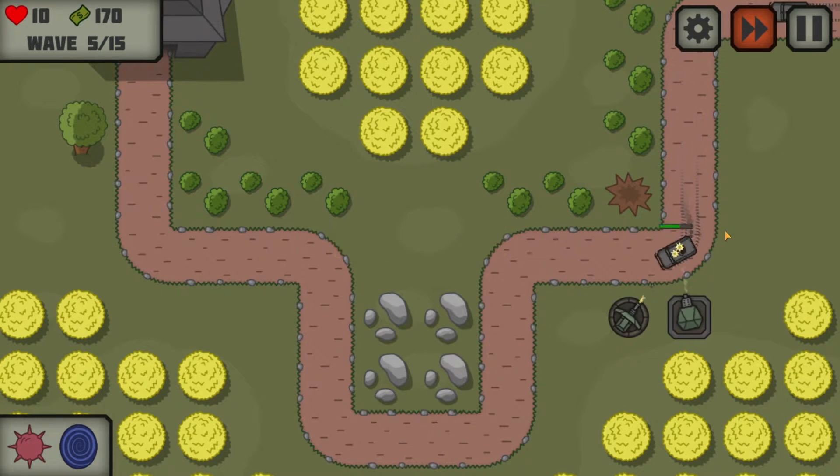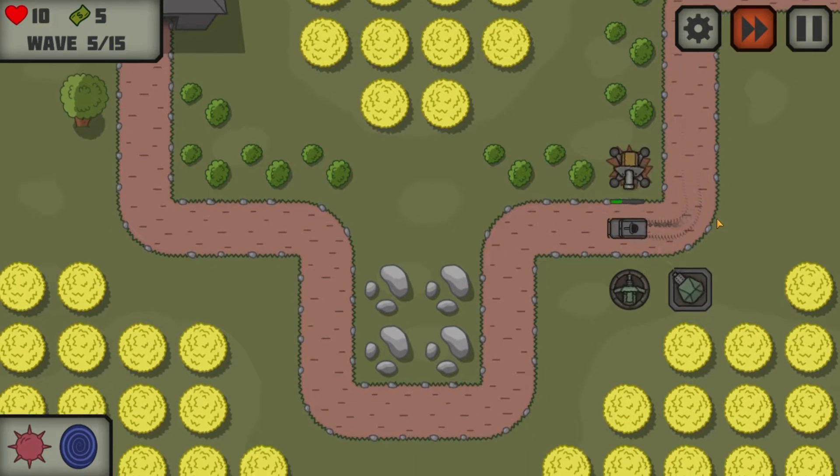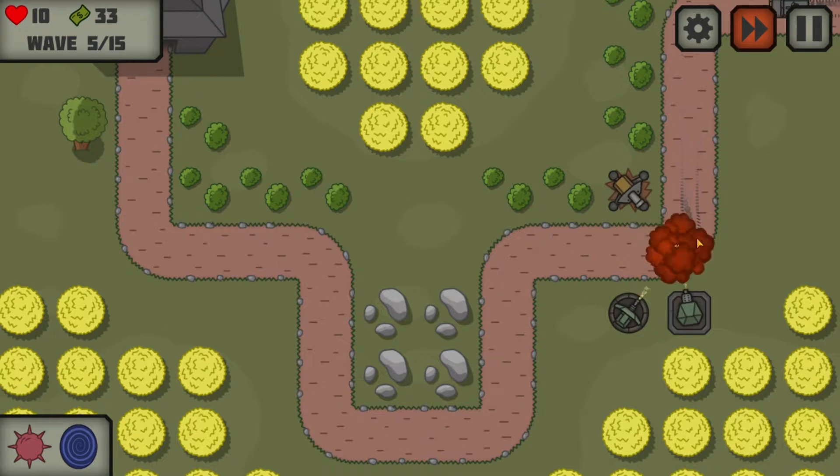Okay guys, here comes wave number 5. We can almost afford one of those cannons, so we're going to get ready to place that as soon as we can afford it. One more car, and yes, we have a cannon guys — look at that. So now we should be much better equipped to deal with these cars.